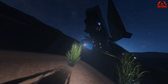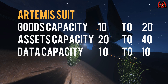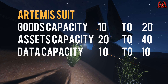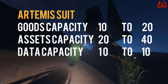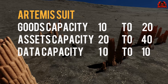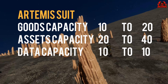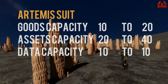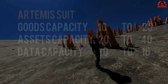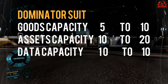For those of you who like a bit of exobiology, the Artemis suit has also had a tweak — goods capacity goes from 10 to 20, assets capacity from 20 to 40, and data remains the same at 10. You can also put a backpack upgrade on there as well. Though I'm not sure why you'd want a backpack for that, unless Frontier releases another in-game event that gets people in those Artemis suits out scanning.